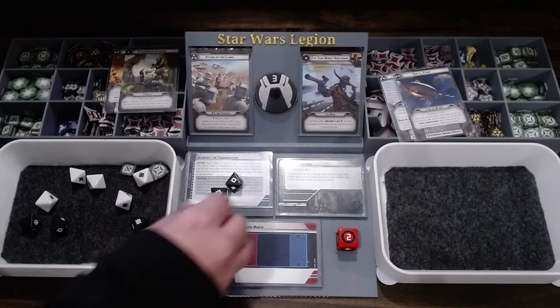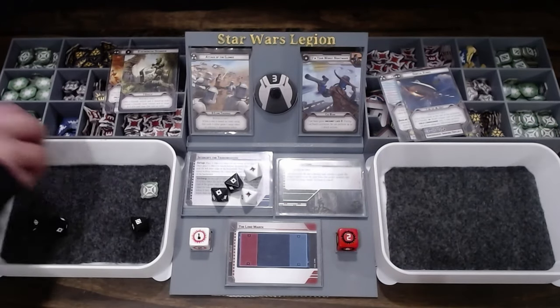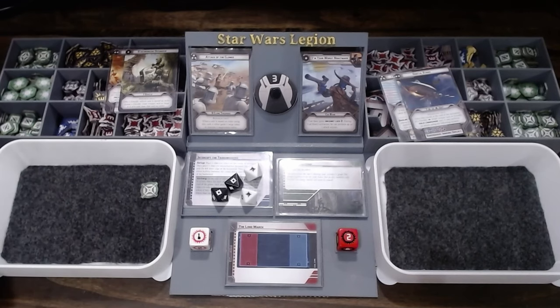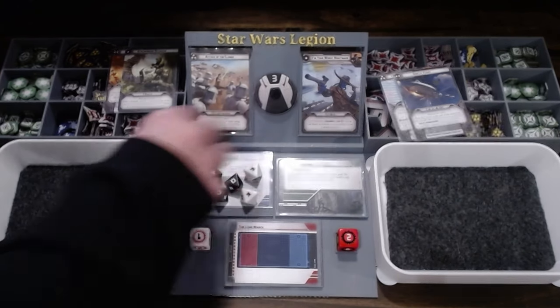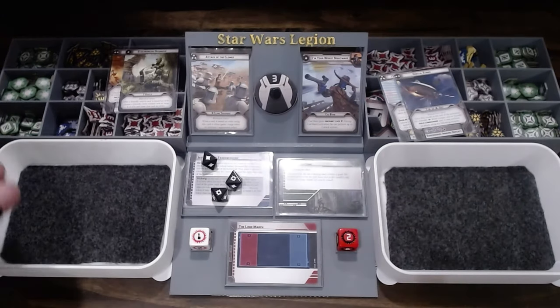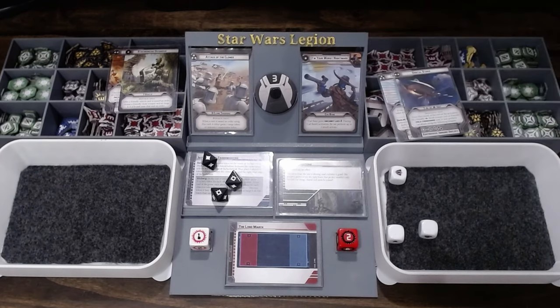Using the aim to convert dice to hits — getting two more hits. Three hits go away for armor, leaving three saves needed. The spider droid is now on its last wound. It surges to defend and survives — barely alive with one wound remaining, meaning it is broken. As a broken unit, it can now self-destruct: roll a white defense die, and on a blank result it only gets one action.